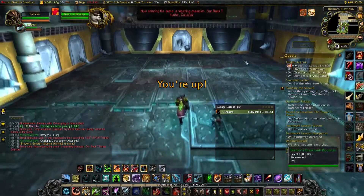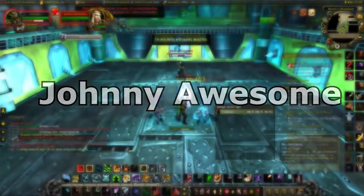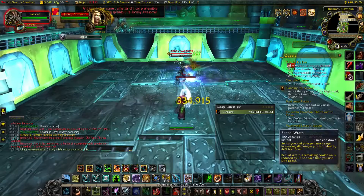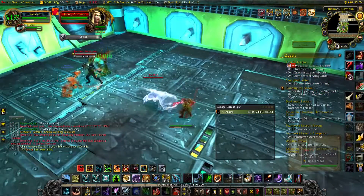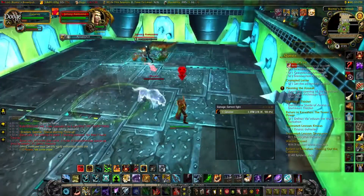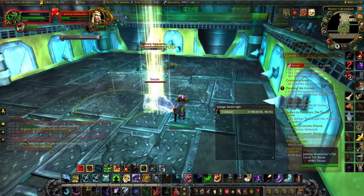The final fight of rank three might be a familiar face — his name is Johnny Awesome, who is a blood elf hunter. You may have seen him in the Hillsbrad flashback, Elwynn, Black Temple, Firelands — there are a ton of places he's been. The way you kill him: it's him and his pet Dazzle. Johnny Awesome will continuously shoot you, which doesn't do a whole lot of damage.